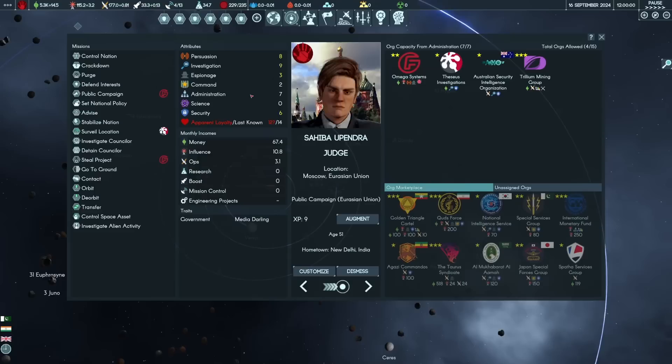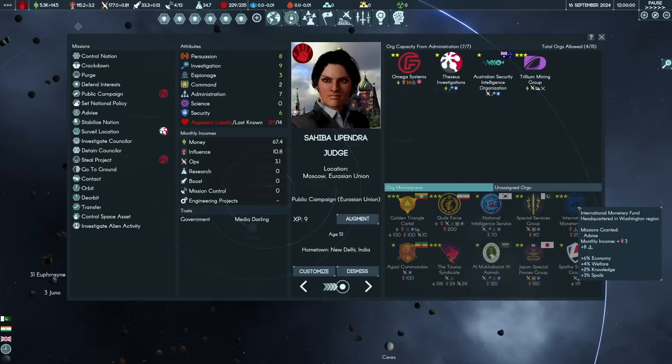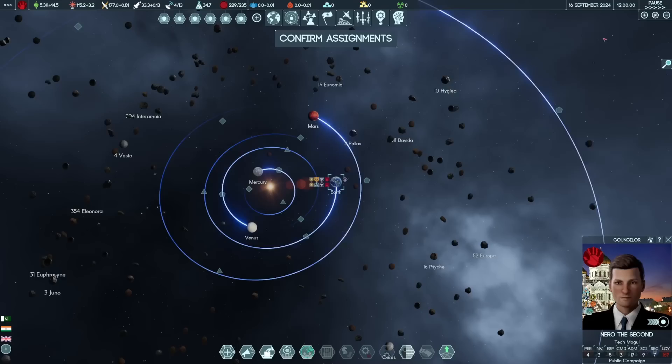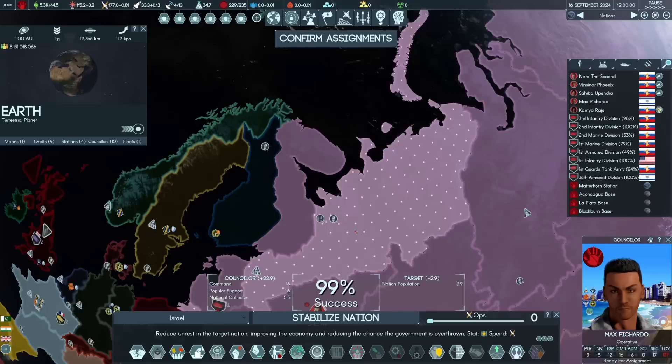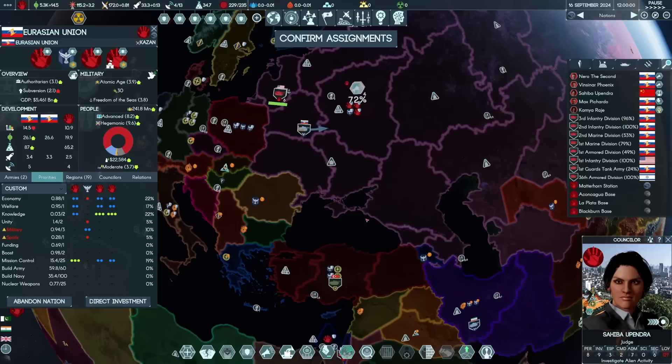We're saving up influence because the International Monetary Fund is available for purchase. It costs 250 influence but it's amazing — 8 administration, 6% economy, welfare, knowledge, spoils. I want it. That'll take about a month and a half to save for. We're not going to spend any influence on anything else until then. We might bring the unrest from incorporated nations down and make sure we investigate alien activity. A little bit of national consolidation.